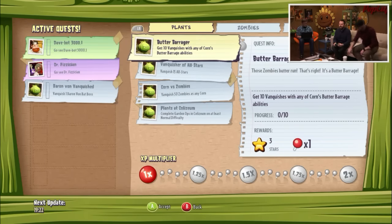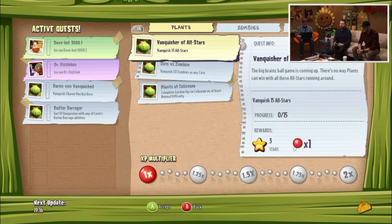Plant quests. We'll probably bring a Colonel Corn out so we can do the Butter Barrage. Okay, good idea.